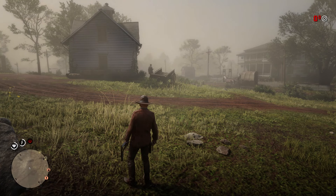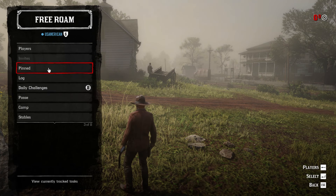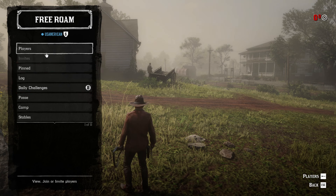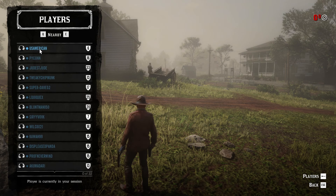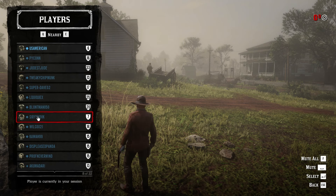if you press L on the keyboard, you should see this menu. It says Players. You can click on Players and once you click on it, it shows you the people in that session.